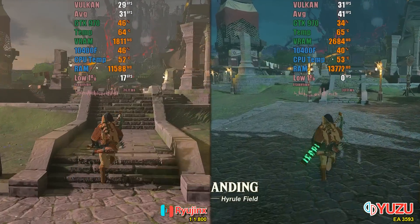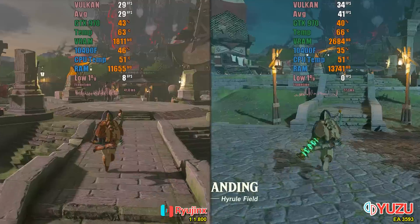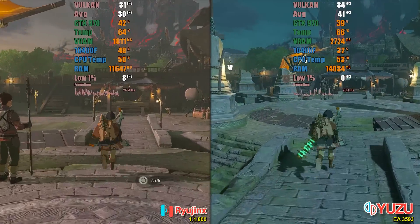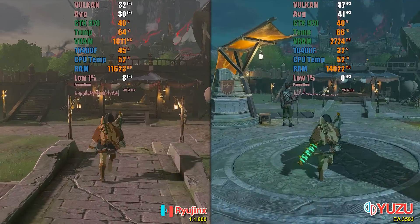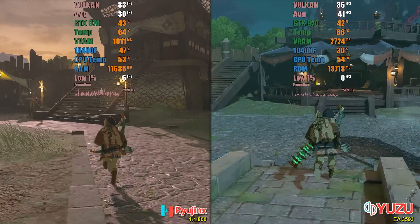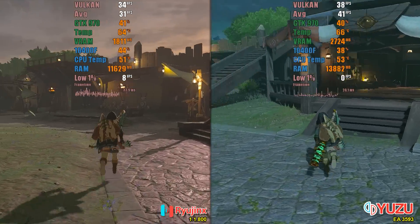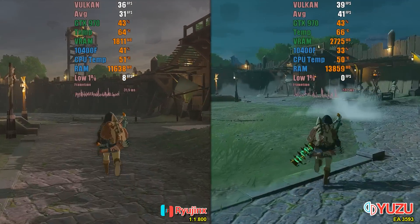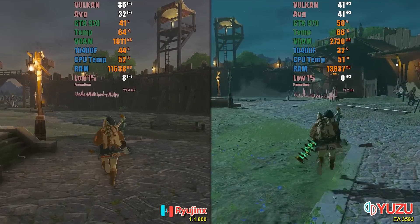Now let's test the emulators in villages or small towns. Note that the average fps was not reset for this test and reflects the overall benchmark average up to this point. Overall, the result doesn't differ much from what has been presented so far, with Yuzu maintaining a slight advantage. Another important observation is that Ryujinx may experience stutters when quickly moving the camera while inside a town.